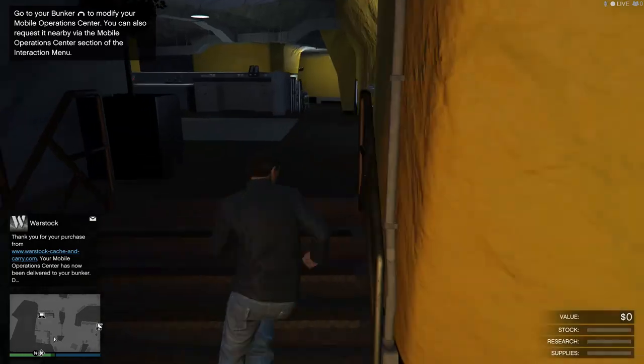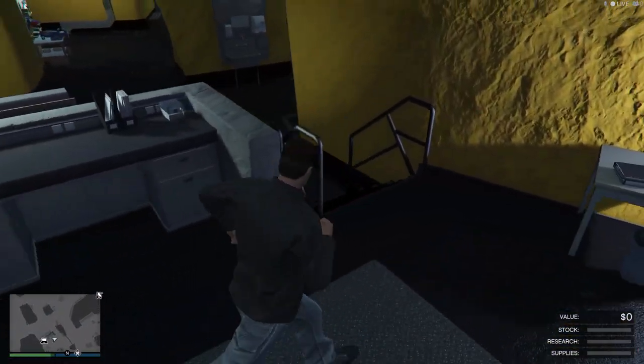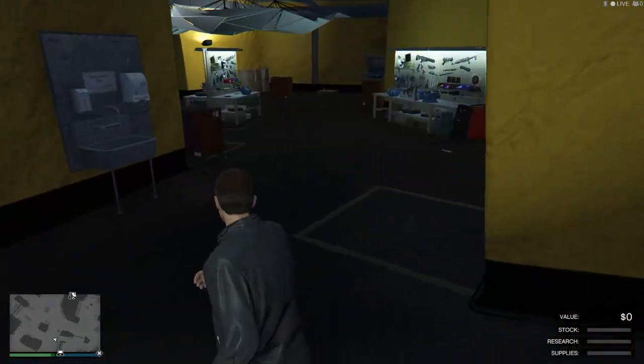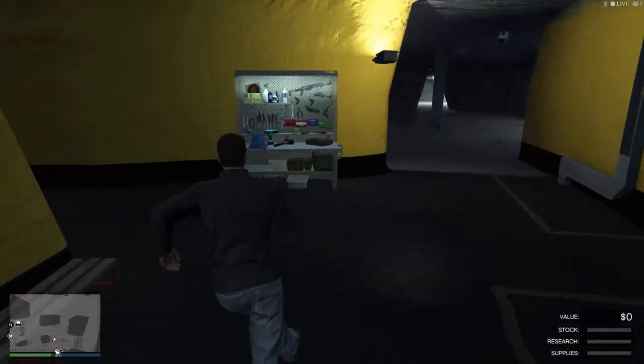It's all very nice. This is the premium bunker — you have three choices of design. There's a basic one, there's another one, and then there's this one which is the most expensive one, the one with the yellow walls.